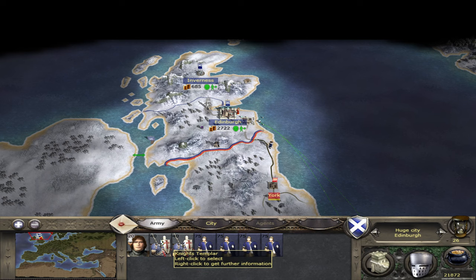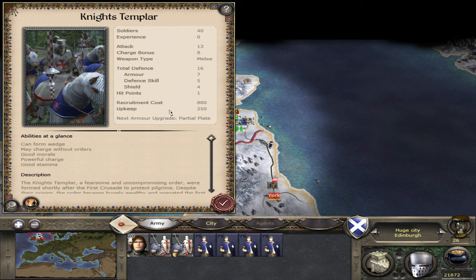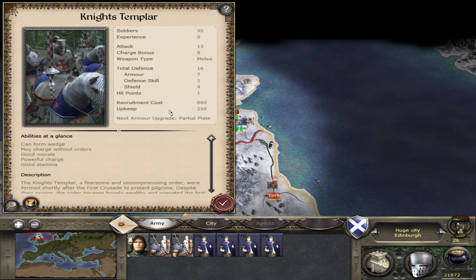In the army section I have two units of Knights Templar — one untrained and one trained. The untrained unit has the base stats: attack 13, charge bonus 8, defence 16, armour 7, defence skill 5, shield 4, hit points 1. This is completely untrained with no changes to the stats at all. Next to Armour Grade you can see it shows 'partial plate'.